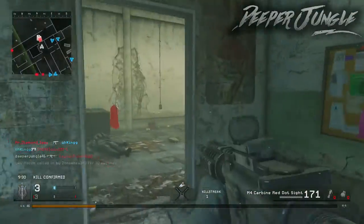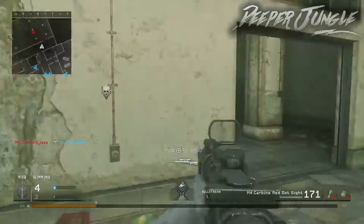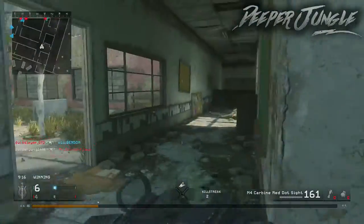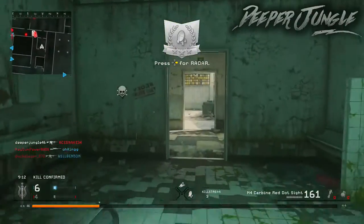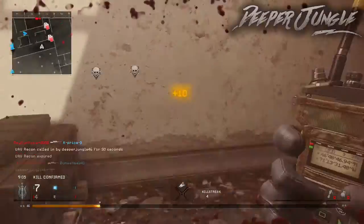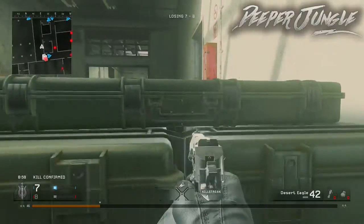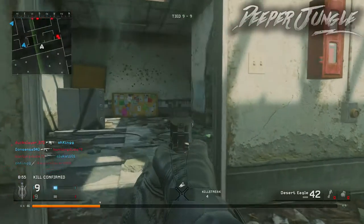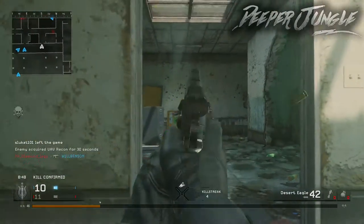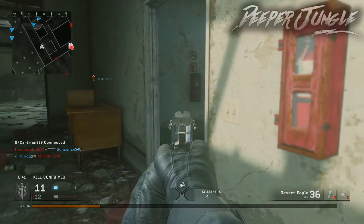Now moving on to the stats of the M4A1, sourced from the Call of Duty wiki — linked in the description. The damage profile is 30 up close dropping to 20 at distance, with a 1.4 headshot multiplier. It's an assault rifle with a 30-round magazine, unlocked at level 10. Starting ammo is 30 plus 60, max is 30 plus 180. Reload time is 2.03 seconds loaded and 2.36 unloaded. Rate of fire is 857 RPM, recoil is low, wall penetration is medium, and fire mode is automatic. In single player it's used by the US Marine Corps and the SAS.